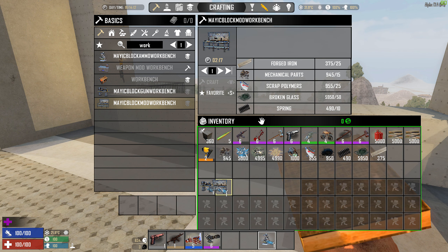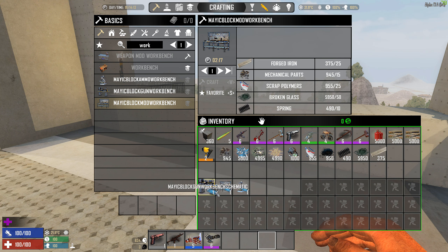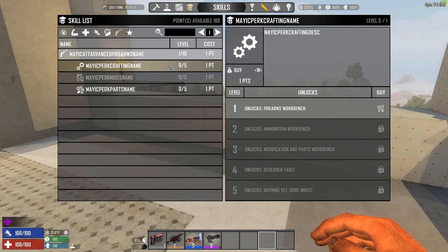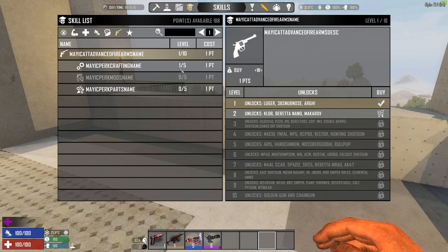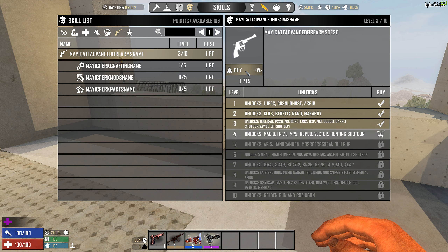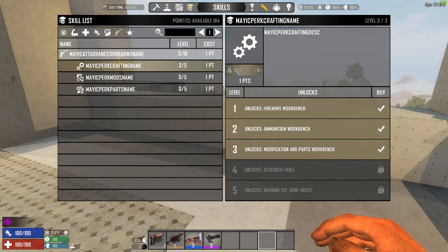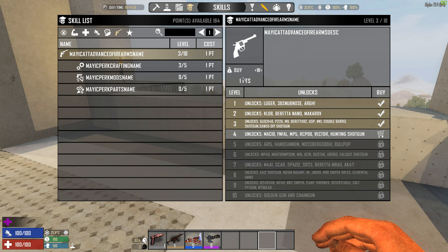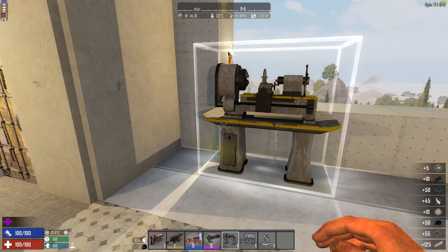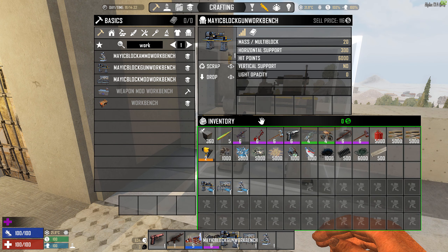If you couldn't find the schematics, you can actually just buy them from the trader — of course, you need to have the right perk pumped up as well. There's a research table too, but we'll get to that later. We now have the gun workbench — place it down and access it with E.